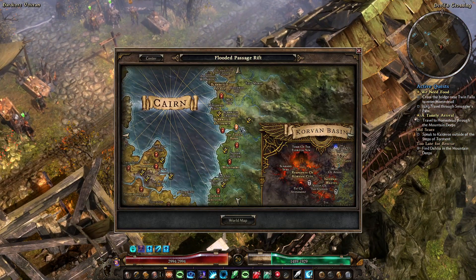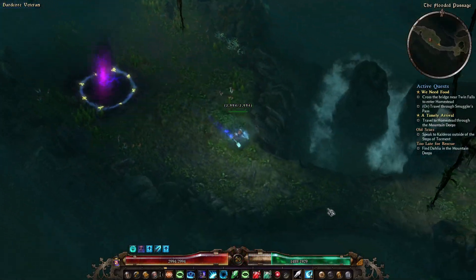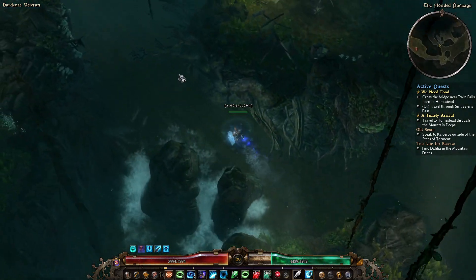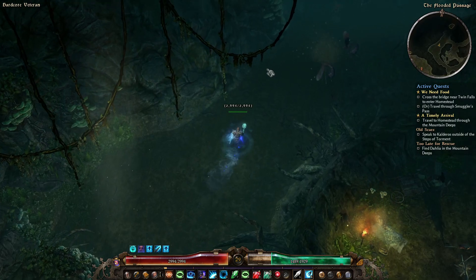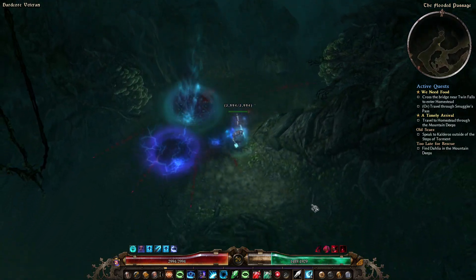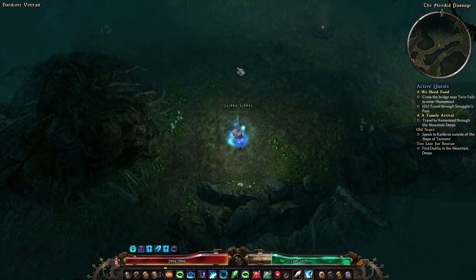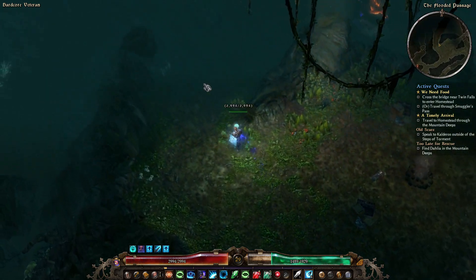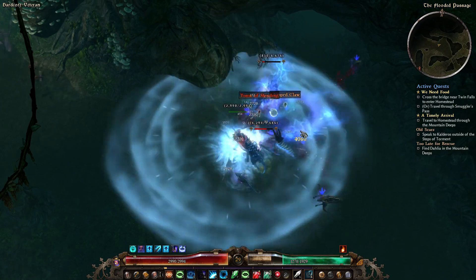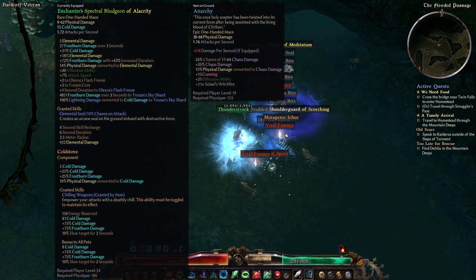Let's go out to the Flooded Passage and see if we can't kill Rolderathus - I always get him and the Fire Tome guy mixed up. That's Arthusalan - this will be Rolderathus. Now, he is incredibly resistant to cold, so if you don't have, for example, the shield to reduce cold resistances around you, you are going to struggle here. Just be aware of that.